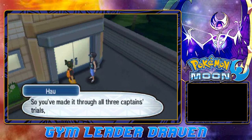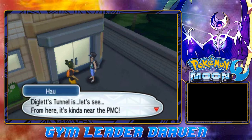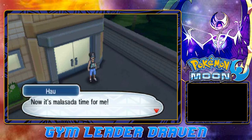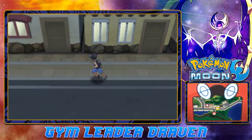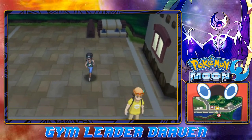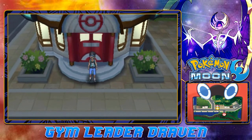A character appears and says since Draven made it through all three Captain's trials, he should go meet Kahuna Olivia — she lives in the town past Diglett's Tunnel, near the PMC, easy to walk past so keep your eyes peeled. Draven decides to save Diglett's Cave for the next episode. This episode was about the whole dimensional rift, and next episode we're going into Diglett's Cave to find out what's in there. Thanks for watching, see you next time!